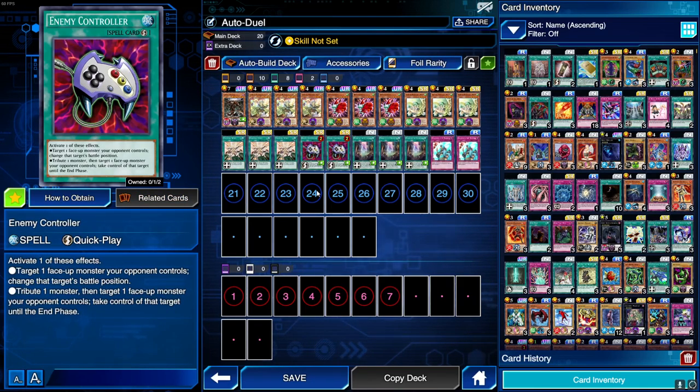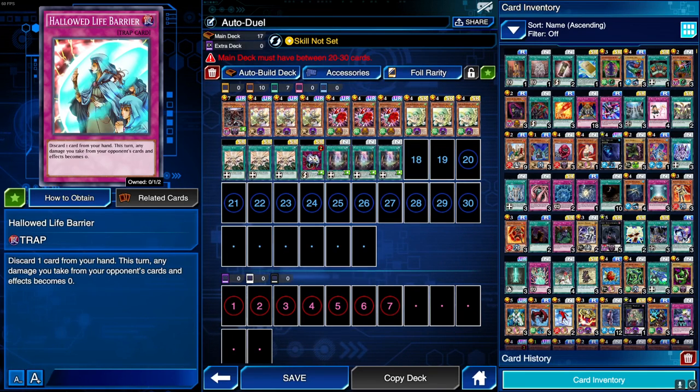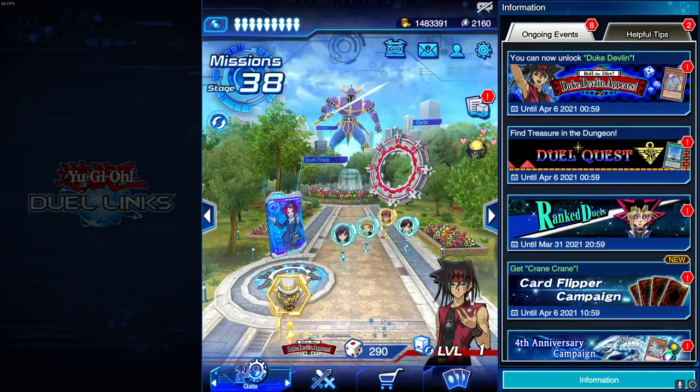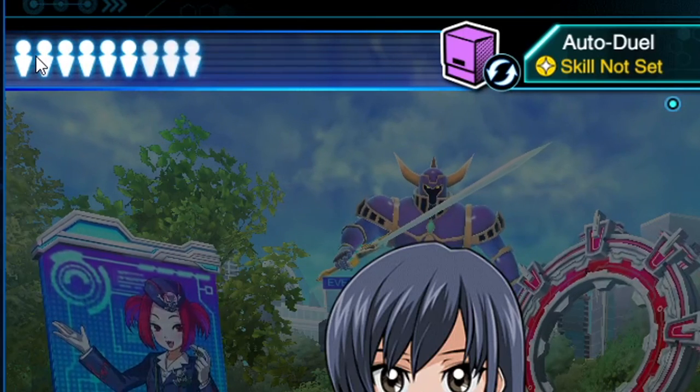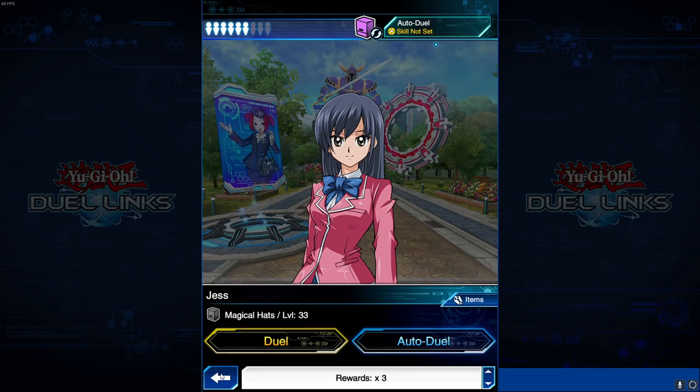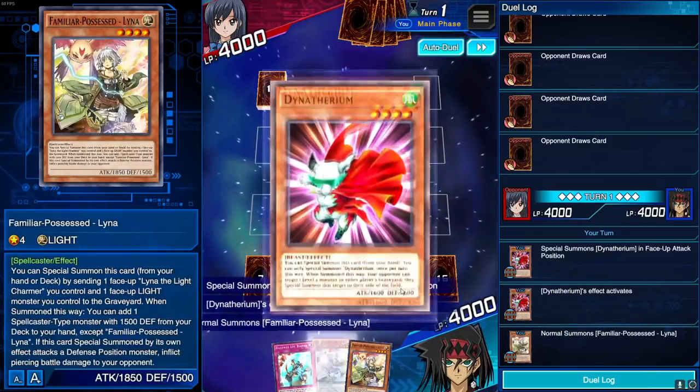What this deck does is summon monsters, equip them with cards, and keep making them stronger until you destroy the entire field and attack for game. We also have Any Controller just in case your opponent has a stronger monster — you put it in defense and destroy it. But since we're dueling level 10s, you can take those out and add more equip cards or monsters. This deck is made for auto duels, so you can just let them play out and you'll most likely win.